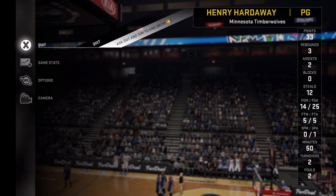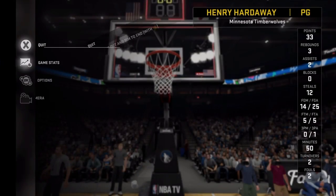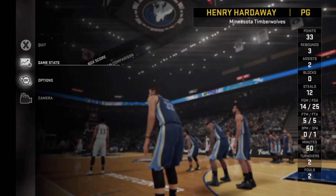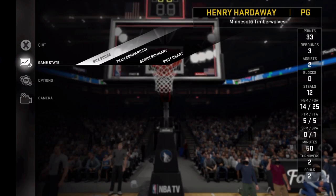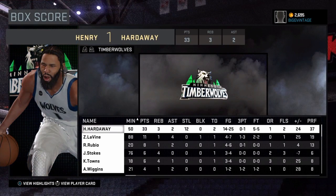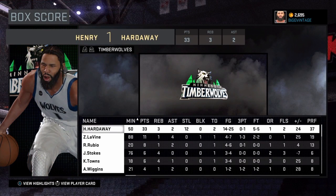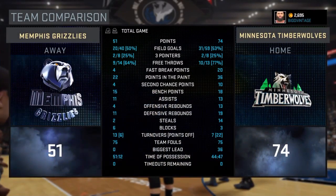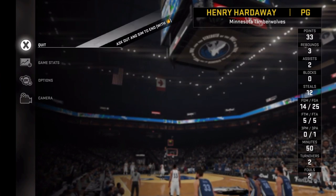Be up by 11 points or more once the second quarter is over with. You'll see — my stats went up, look at the minutes we're playing. That's how you know the glitch is working.